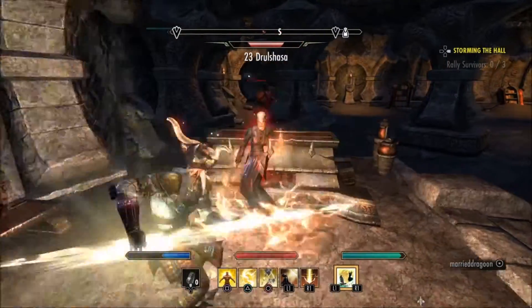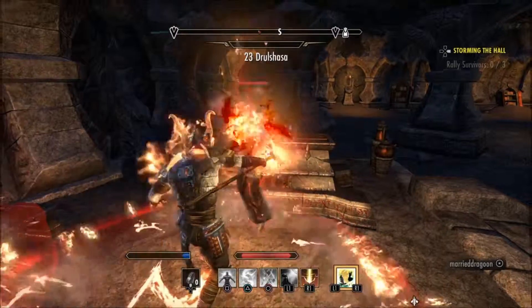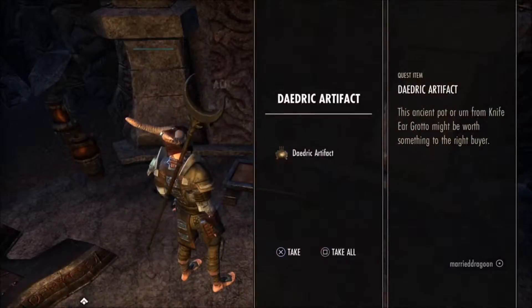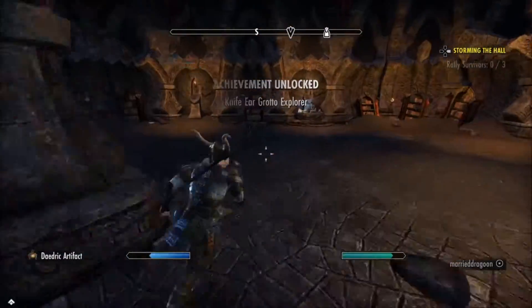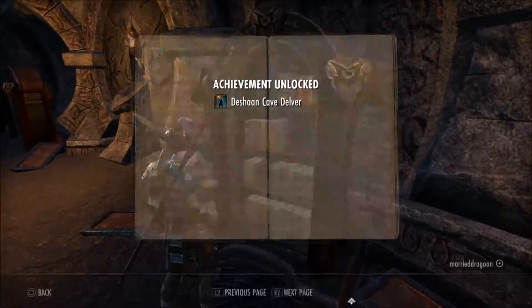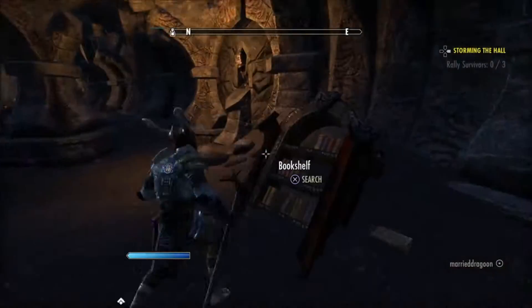Also, I am a blacksmith in this game and I have tons of stuff to get rid of, so if you are interested in having some custom equipment crafted for your character by the Dread Pirate Roberts, which is the name of my character, please leave a comment in the box below. You must be on the PlayStation 4 and I will try to get back to you and make you a piece of custom gear specifically made by me.